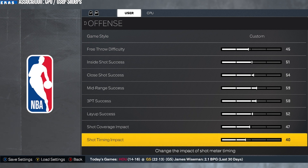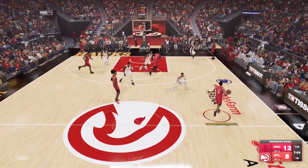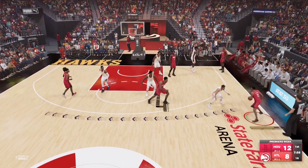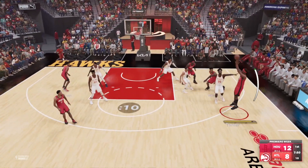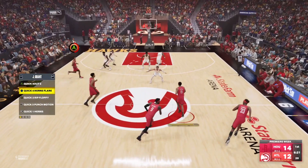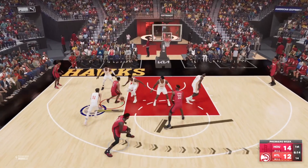So what does this slider actually do? A better name for it would be something more like 'Shot Meter Timing Difficulty' — that difficulty part is really important, because that's what it really is. That's the biggest function of it. It has a big effect on literally how easy or how hard it is for the user to get a good quality release on the shot meter, and especially with contested shots.